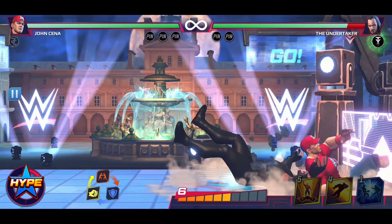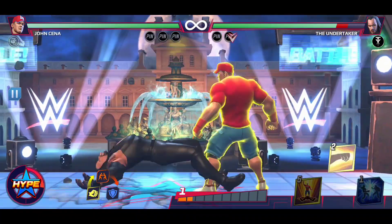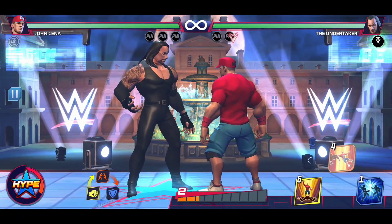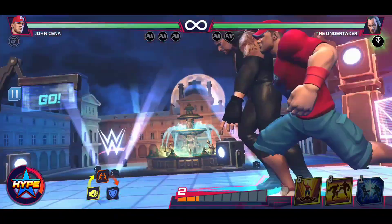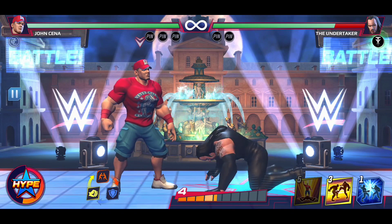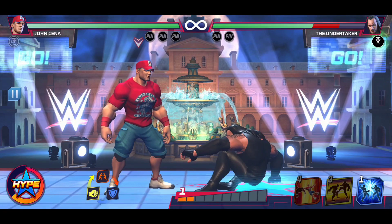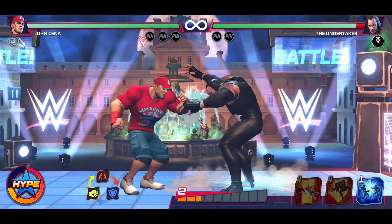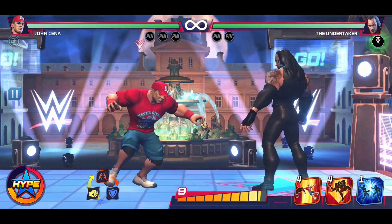Let's go ahead and look for his other move, which is the Bulldog. Let's see what this move looks like — he throws your opponent to the rope, nice bulldog. And right here you can do the Five Knuckle Shuffle. So that's interesting — you can actually do it standing up. I want to see what the range looks like, so let's take a step back.